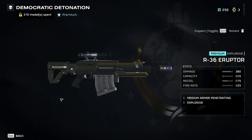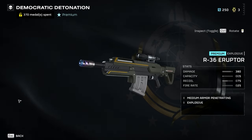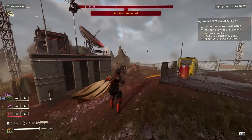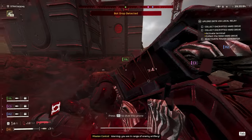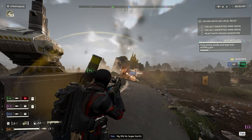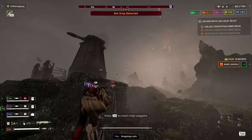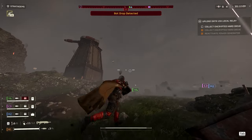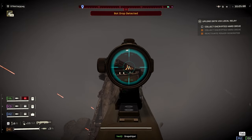Also on page 2 is the R36 Eruptor, an explosive sniper with medium armor penetration, damage of 380, capacity of 5, recoil of 75, and a fire rate of 25. It looked much better in the leaks than it does in game — it's just so slow to shoot, which is a bit annoying. I can see its value if you're the dedicated demolitionist in a 4-stack, but it has a harder time destroying objectives than expected, and if you shoot close up you'll blow yourself up. Tentative B rating, needs further testing.